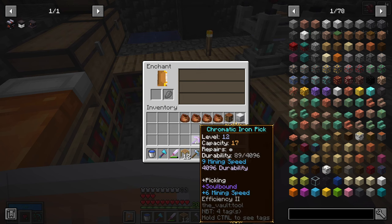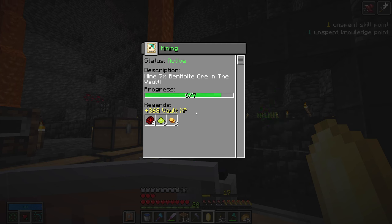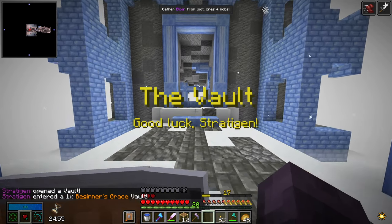That's a pretty good pickaxe — well, mattock now. And we've still got our bounty going where we just need to mine one more benetite ore. We've got an elixir vault.